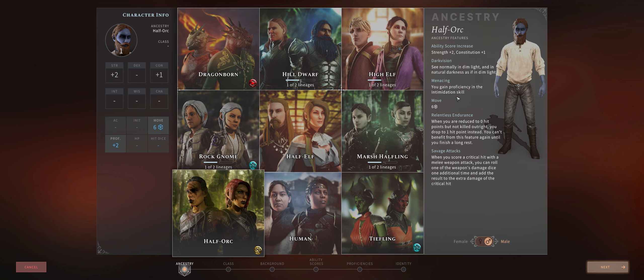Half-orcs also have a nice defensive ability called Relentless Endurance, which basically lets you avoid death once. If you are about to be reduced to zero hit points, you'll instead be reduced to one, but it only works once per rest. Still, it can help. You also have another nice ability for extra damage, Savage Attacks, which increases your damage on critical hits.